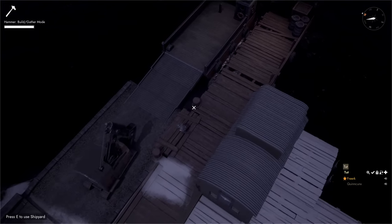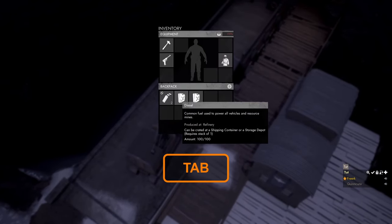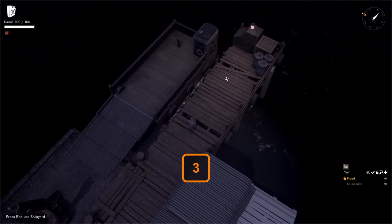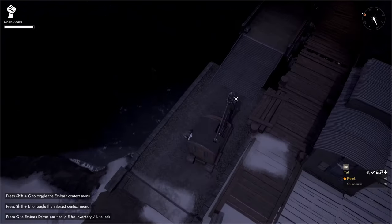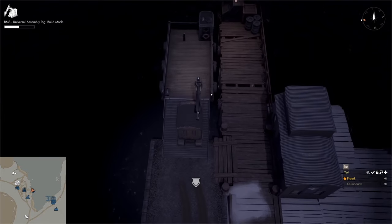We run up to the blueprint and start hammering in the basic materials. With the barge rebuilt, we return to the CV and grab diesel from it. We equip one jerrycan of diesel, press 3 to pull it out, aim towards the barge, and hold down the left mouse button to start refueling the barge. Then we drive the CV up the ramp of the barge.